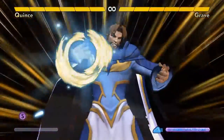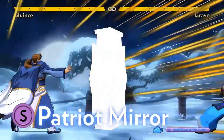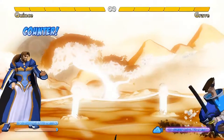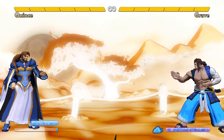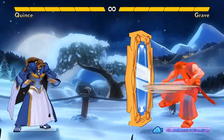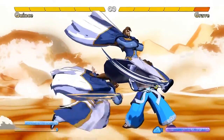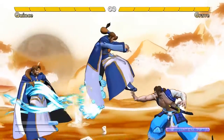Quince's ground super, Patriot Mirror, gives him access to a huge amount of power if he can pull it off. The mirror itself can reflect projectiles, and while it doesn't do any damage, if it hits, it then triggers a time-limited mode called Two Truths. A blue meter counts down showing how much time you have left in this mode. In the mode, all his illusions are real — they can actually hit the opponent. If the opponent hits an illusion, it will go away, but the true Quince won't take any damage.